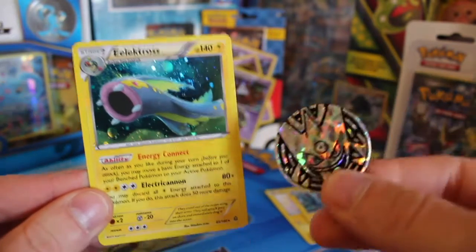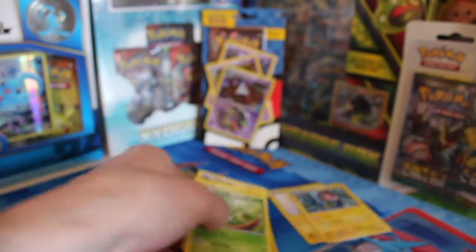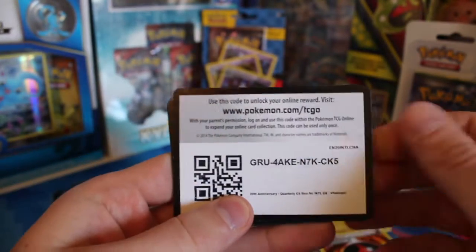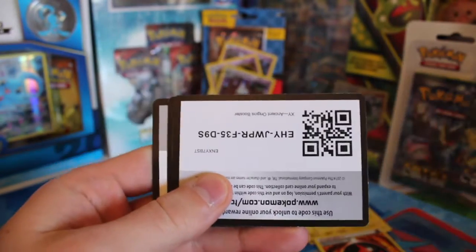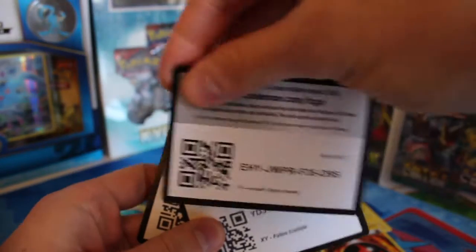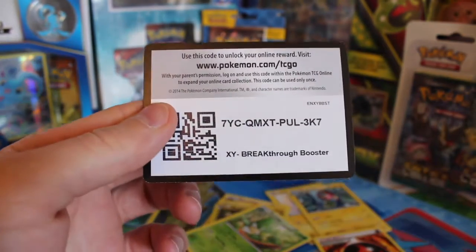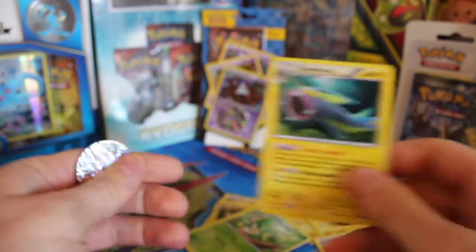Oh well, a bit of a disappointment, but at least we got the cool Electivire holo and the Mega Gengar flip coin to add to the collection. I've also got a few online codes to give away — let me know what you get from these if you take them, don't say I'm not good to you.